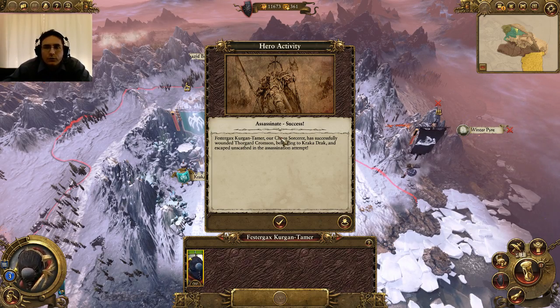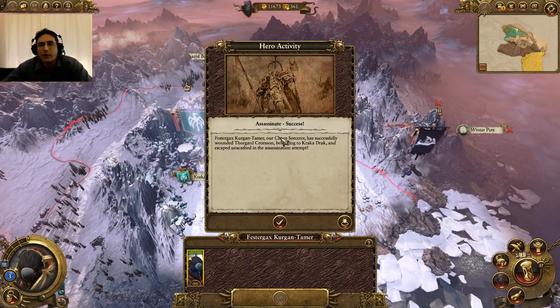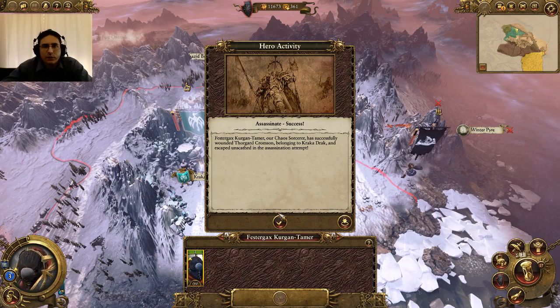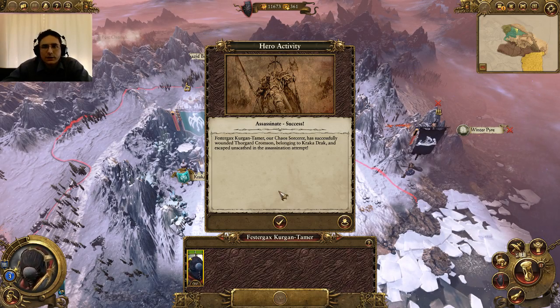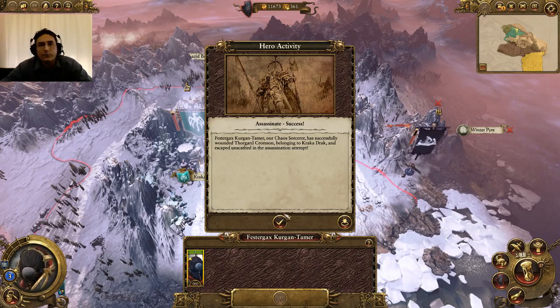So he will be wounded — he'll be out for a few turns and then come back. If you do successfully kill the target, they'll be out of the game entirely, unless they are somebody like Grimgor Ironhide who is tied to the storylines. Each faction has their main general that cannot be killed — they can only be wounded and are usually out of action for three to six turns. It'll also make it easier for your armies attacking them to defeat them, because they no longer have their powerful warlord or wizard to assist.